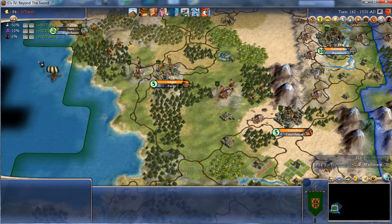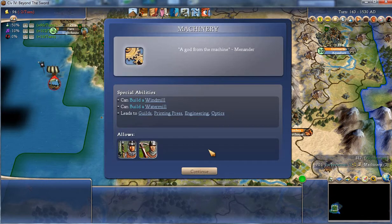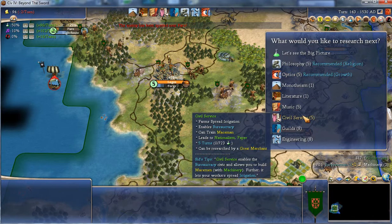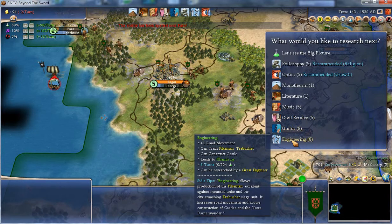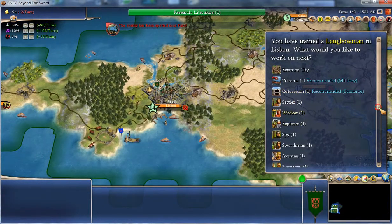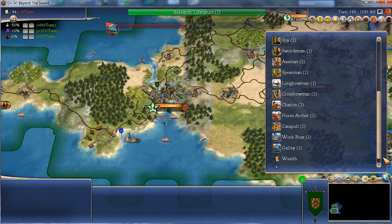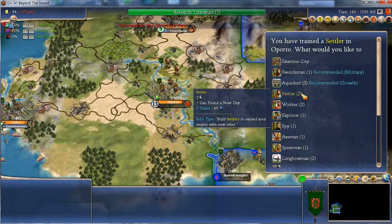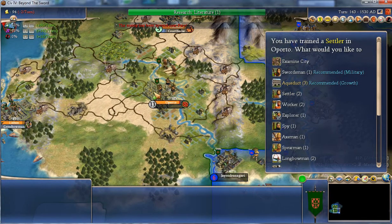Got some new units. Optics for exploring the world. Pikemen are very good against horse-based units. Literature will allow me to build some fancy wonders. He's got a green icon which means health is low — an aqueduct is plus two health there, shown by the little red cross.